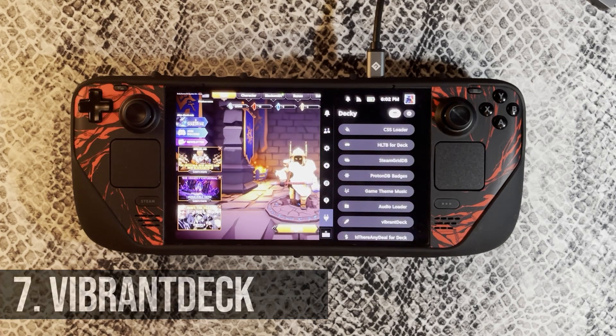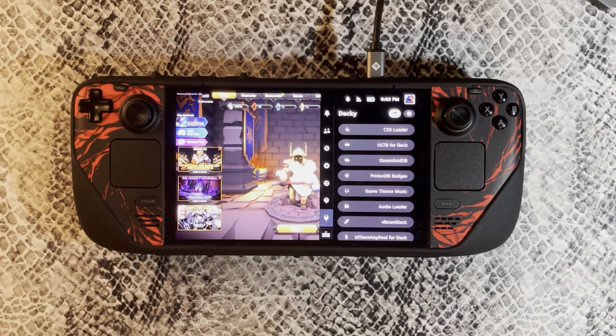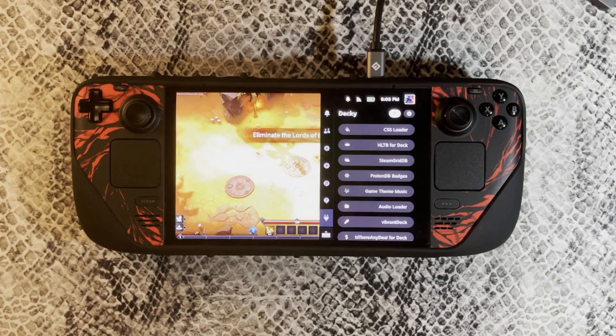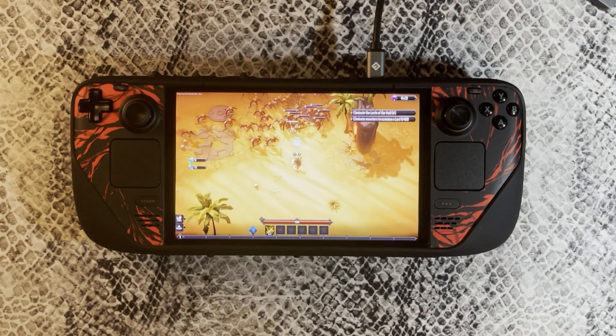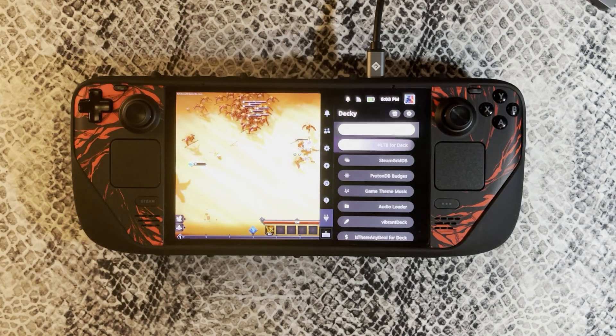For the second last plugin, it's called Vibrant Deck. On the Steam Deck OLED personally, I don't find much use out of this because the colors are already popping on that OLED screen. But when I had my LCD Steam Deck, I definitely used Vibrant Deck quite a lot. Essentially, it lets you mess around with the vibrancy of different games. You want to be conservative with the vibrancy slider — you don't want the game to be too bright or have too much contrast. I'd recommend a little bit of vibrancy depending on the type of game you're playing. If you have an LCD Steam Deck, I highly recommend this plugin to make those colors pop.